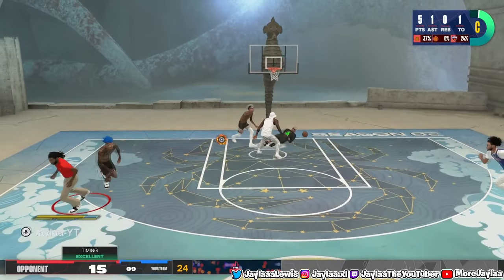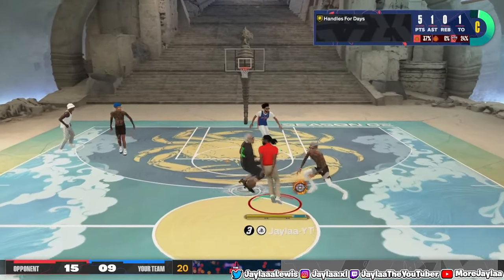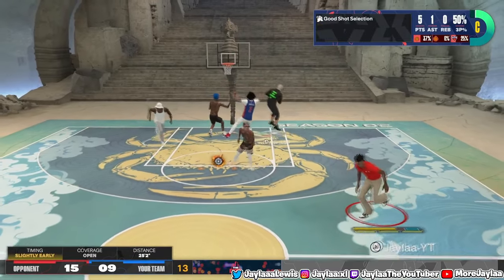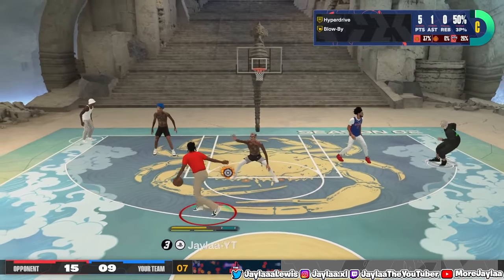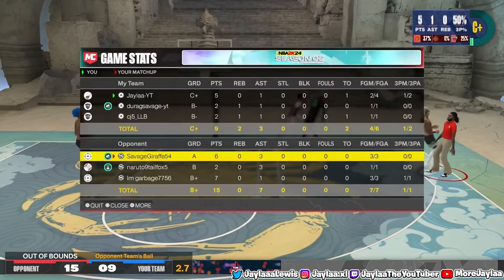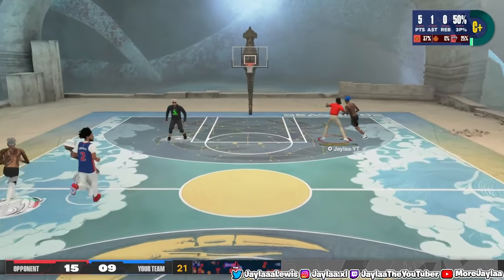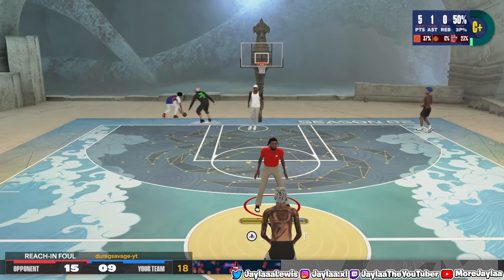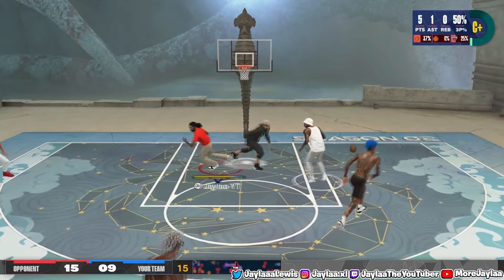That step back has to be removed — every time I step back I get sent to Zimbabwe. That pump fake was my fault; I got nervous thinking he was gonna jump into it. We're back on defense at nine to fifteen, down a couple points but still very much in the game. Nothing to give up on. Durag got a poke steal — it hit off his leg and gave us the ball back, the stop we literally needed.